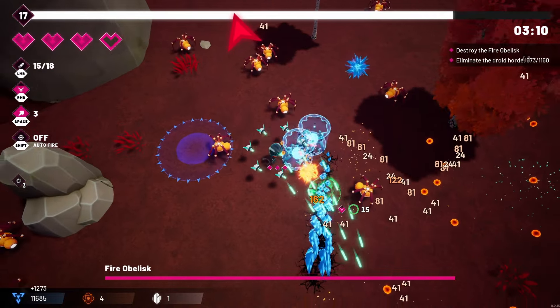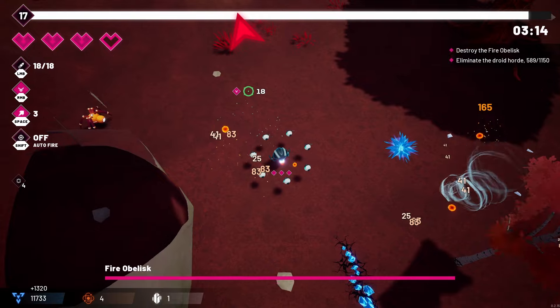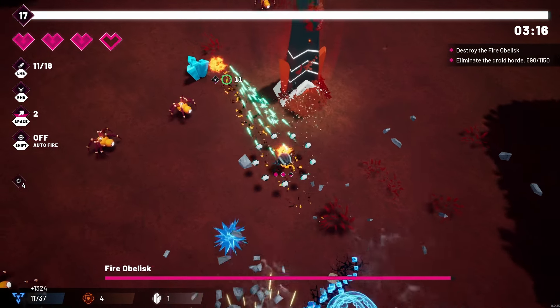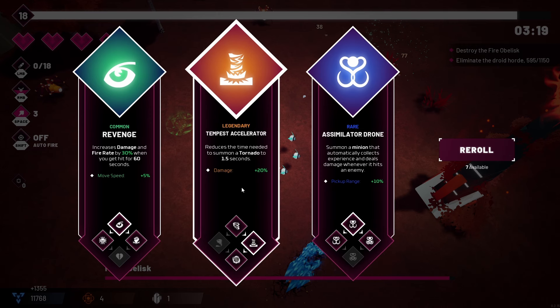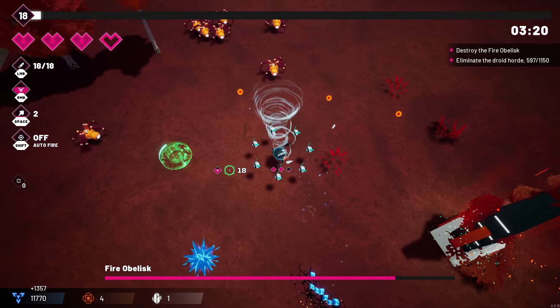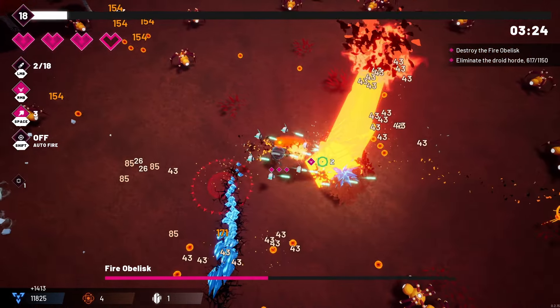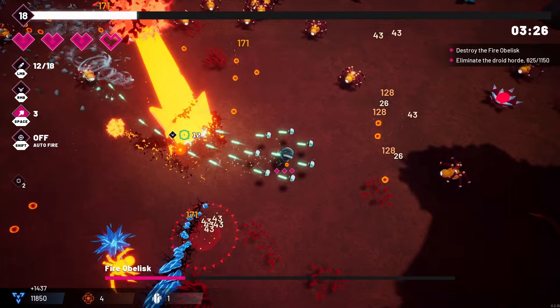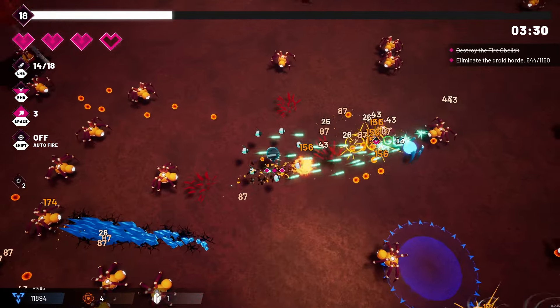It looks like we may have another obelisk over here — yes we do. We get a red symbol directing us there. Destroying it gives us a legendary upgrade: reduce the time needed to summon tornadoes to 1.5 seconds — that's massive. We also get 20% increased damage from it, so we'll keep spawning more drones and destroying more enemies, getting infinitely stronger.